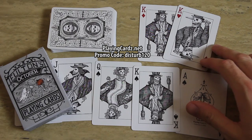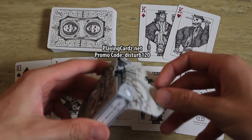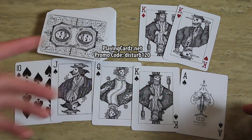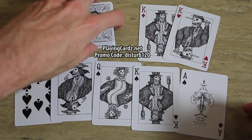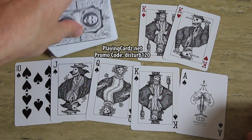Before I go on to teach the effect, I wanted to tell you about this cool deck of cards — Fulton's October playing cards. The box is pretty cool, the inside is all decked out, the face cards are very interesting, and the backs are cool too. This was given to me by my buddies over at playingcards.net. I'll leave a link in the description — if you use the promo code disturb120, they'll give you a discount on any deck of cards you want.